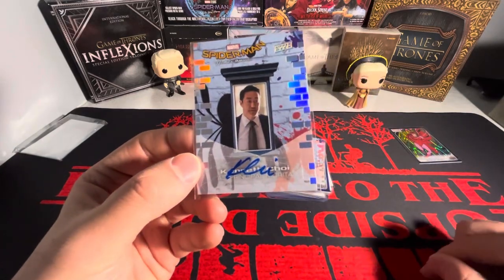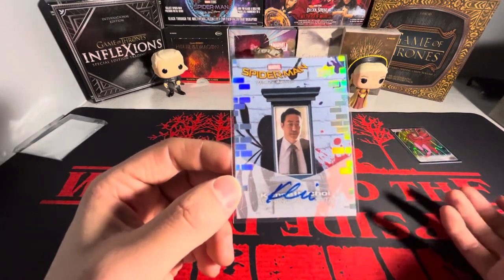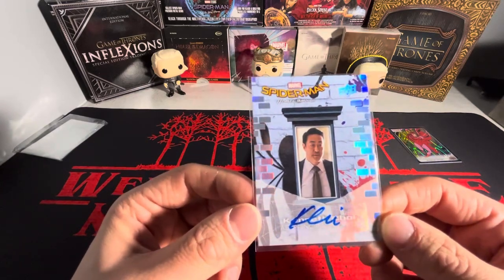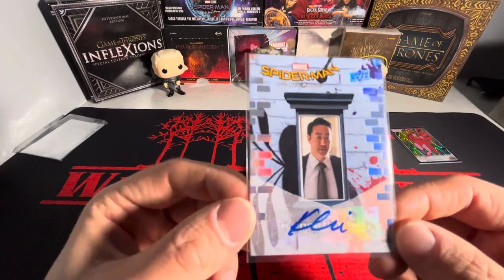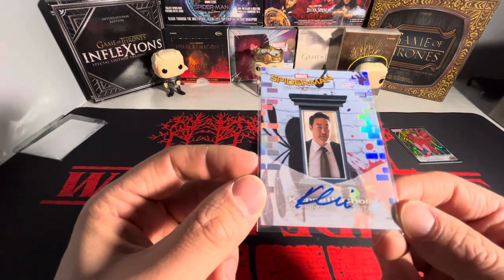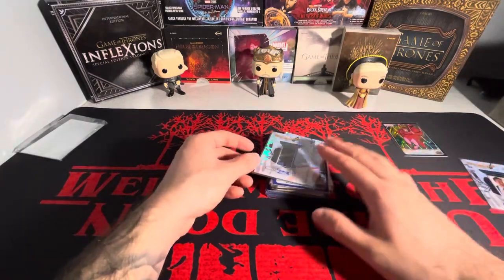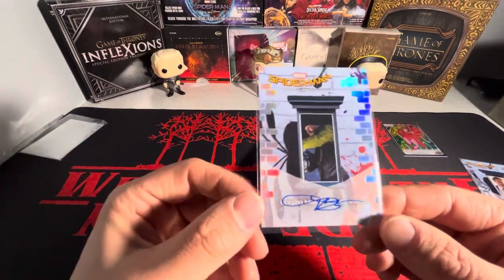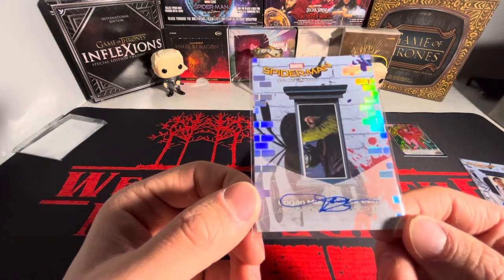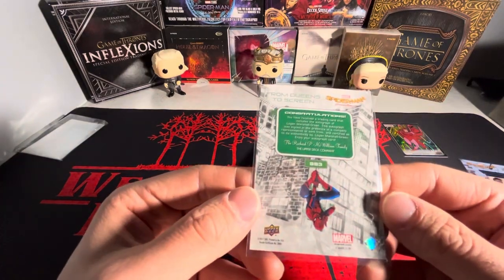We have a Spider-Man Homecoming autograph. I wasn't aware that this movie had autographs until when I bought these cards — they were pretty cheap on COMC, most of them around two bucks. Spider-Man Homecoming is probably one of the better Marvel movies to come out in the past decade. We got Kenneth Choy as Principal Morita — nice autograph, I like the design of these. There are a couple different parallels from this set for autographs. We also got the Shocker here.